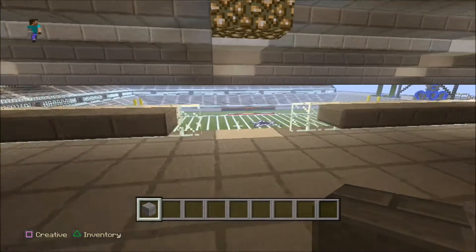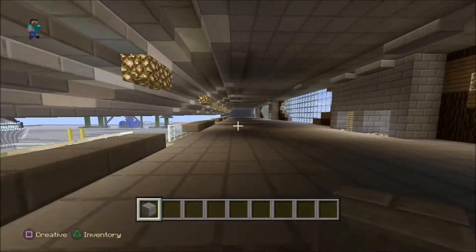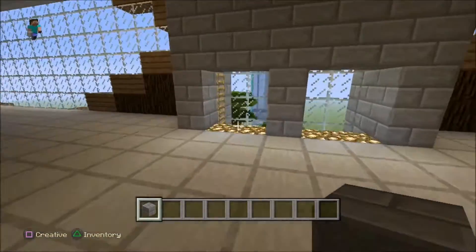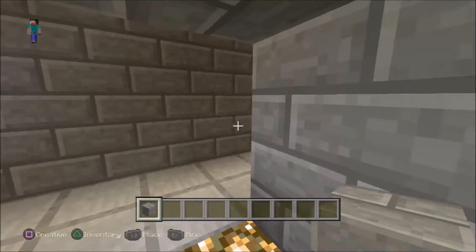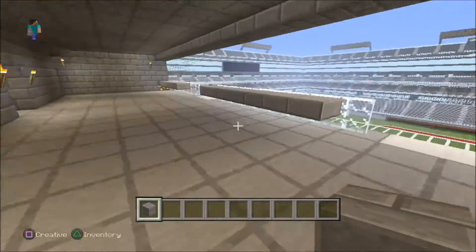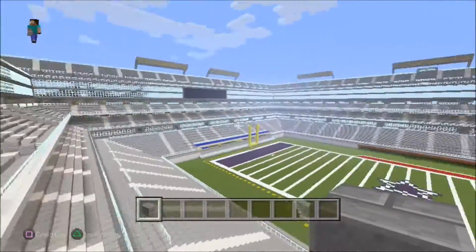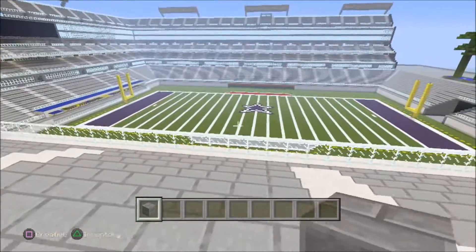Here's the third floor of the stadium. As you can see there are little bars. As we go higher, you can see there's a little room — some party boxes, you know, for a little higher price to get.